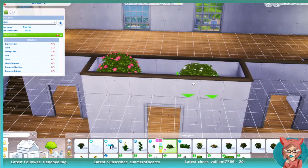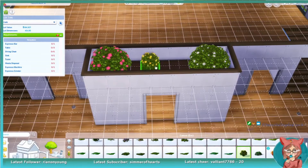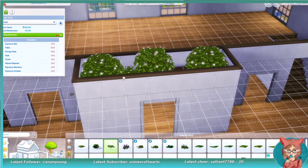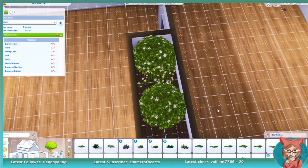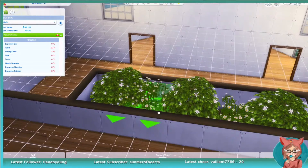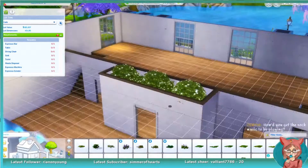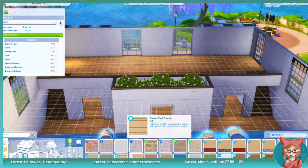So I went ahead and finished the landscaping up front. I did not really do anything in the back. I thought about putting a parking lot, but the lot I was building on had a sidewalk that went across through it, so I thought it would be funny just to have cars parked there — even though you'd wonder how they got there, driving over the sidewalk to park. I know everybody's on the whole debate about how Sims 4 doesn't have cars, but personally, I don't care. I like using cars for decoration.